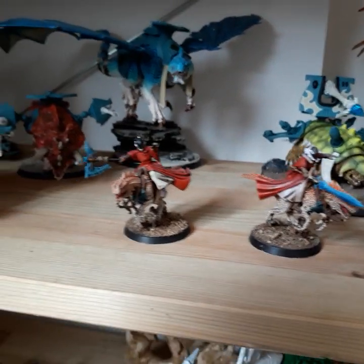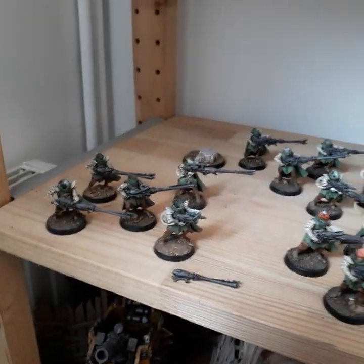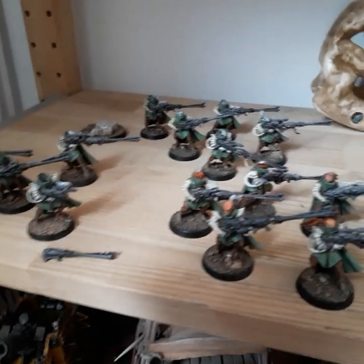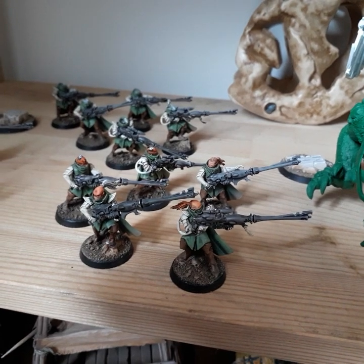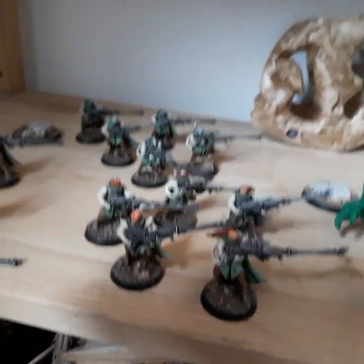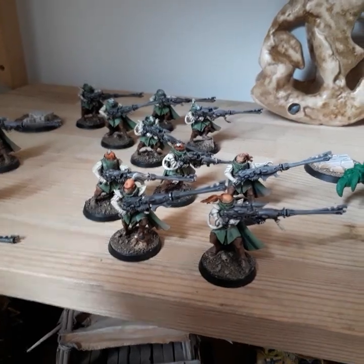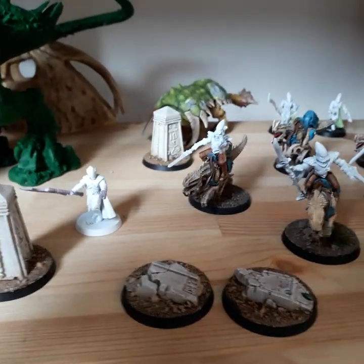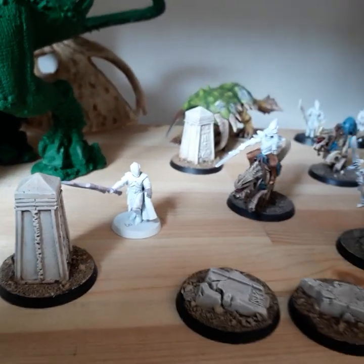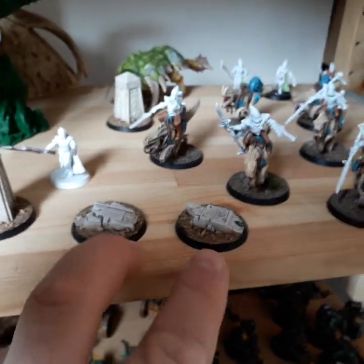Down to the Shelf of Shame. These are my counts-as Rangers — three units of five. You'll notice most of them are missing heads because I didn't like the bear heads. This army was finished for a tournament last year. I need to go back, highlight a few bits, and give them turquoise Guardian Helmets, which I've got — they just need adding on. These items on the bases are my objective markers: I've got six in total.